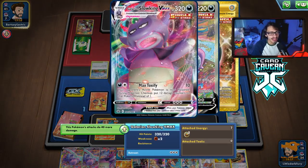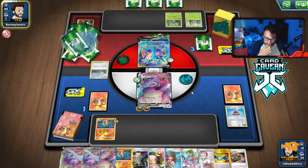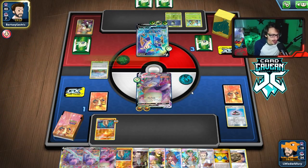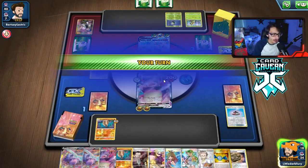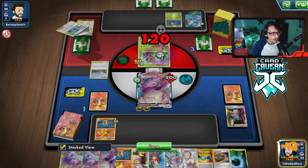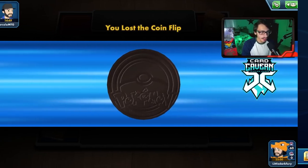There's a Brock's Grit which doesn't really help them outside of dodging an Echoing Horn — we still have a few in the deck. They hit me with Delmise but can't Anchor Anger because of the poison damage. Slowking is weak to Fighting, not Grass. They have the energy — we had to evolve. We still Boss, yep — that's game! Pretty close match, closer than I'd have liked, but we Boss the Grookey, KO it with Max Toxify, and take the win against the Grass box deck.